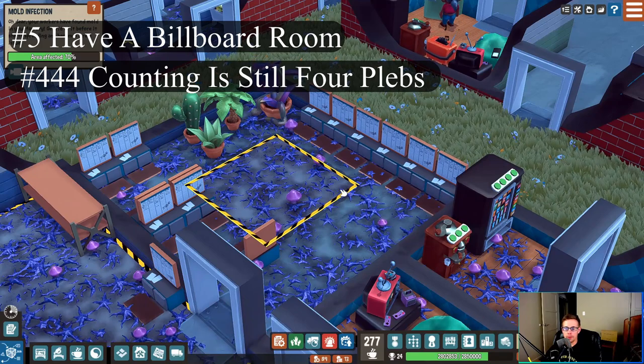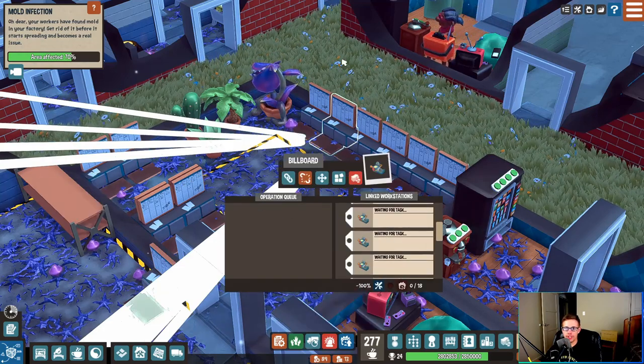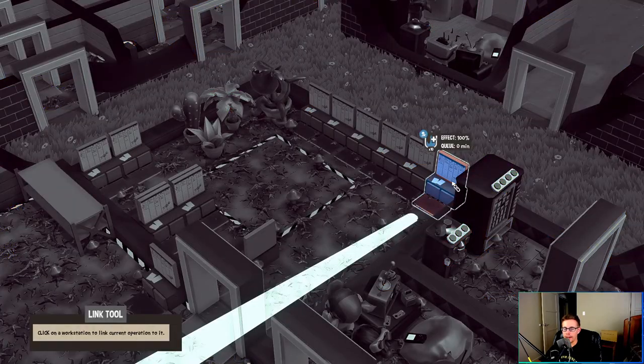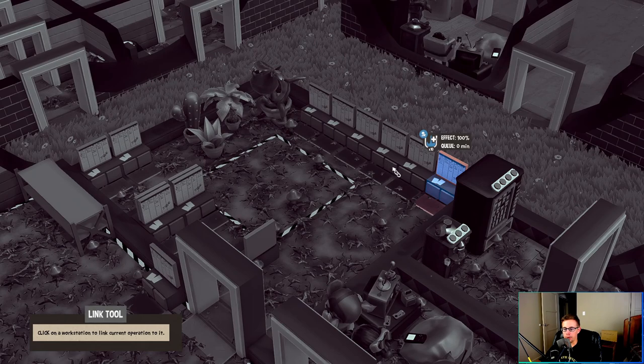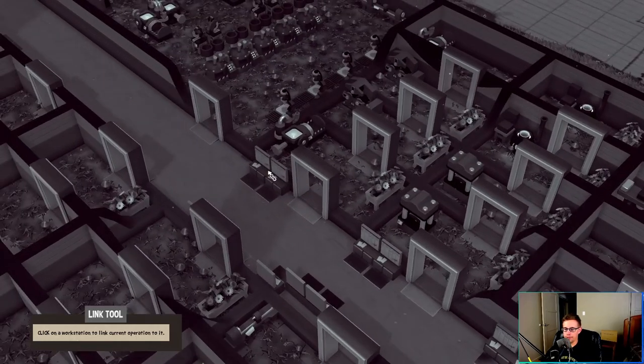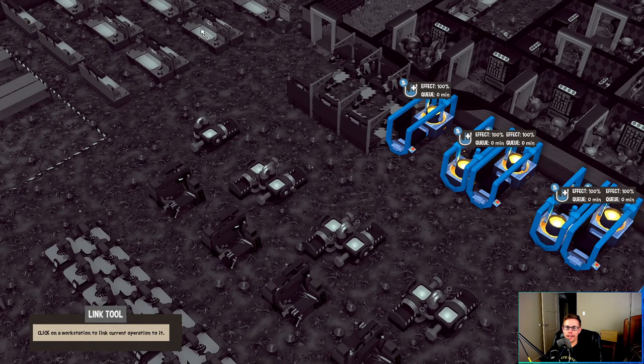Tip number five: billboards. Billboards can be placed anywhere and they can link to anything from wherever they are. This billboard right here is linked to 18 machines spread throughout the factory, and this one is linked to 36. So whenever I need to assign a task to various people, all I have to do is go to my billboard room and just click on the appropriate billboard. You can actually make this a lot smaller because people don't need to walk or work in this area after you've set it up — you can literally just make a small cubby set to the side with nothing but billboards. It will save you literally hours of looking around your factory.